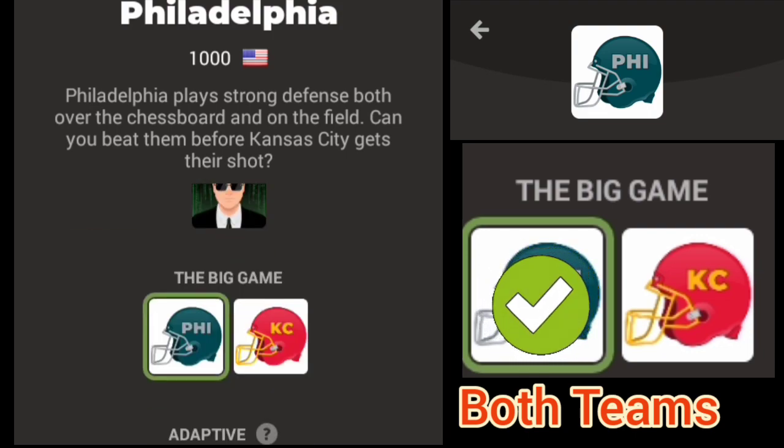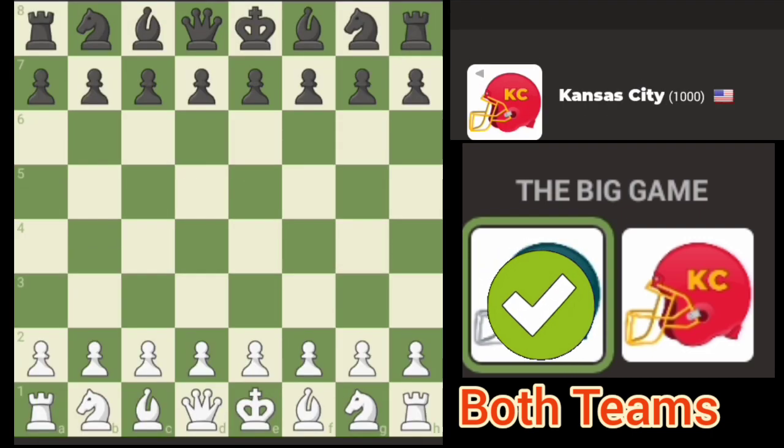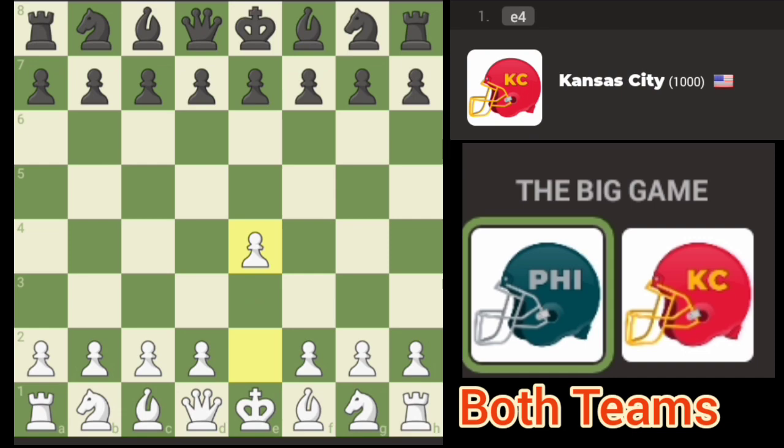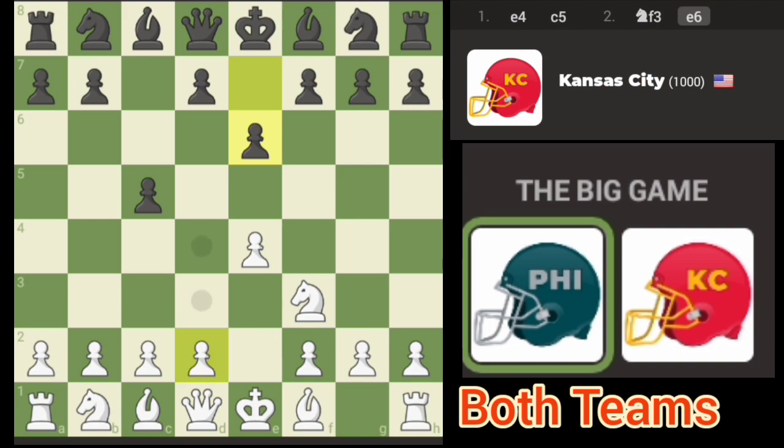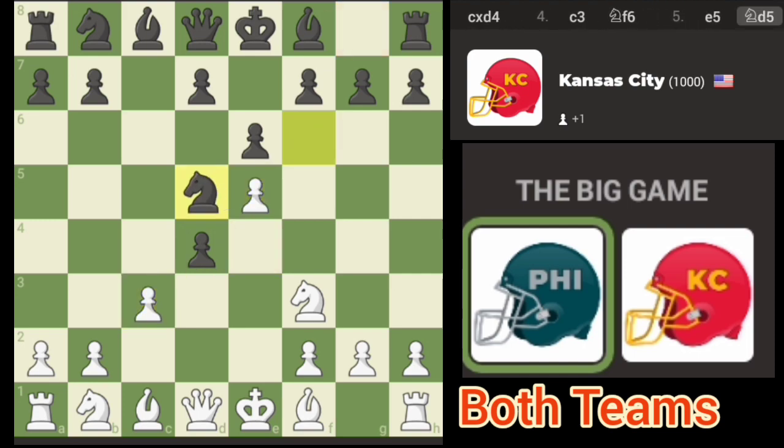Now let's go play Kansas City. Okay, we're playing the Kansas City bot. I did not expect the first game to be that long. I still think you've got to put pressure on the queen in some spots, but we got that one. I'm just going to get the pieces developed and try not to cramp myself here. You've got to eliminate that piece and then we'll work on the rest of the stuff.